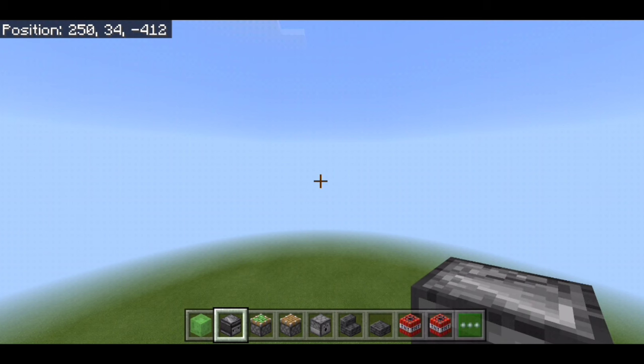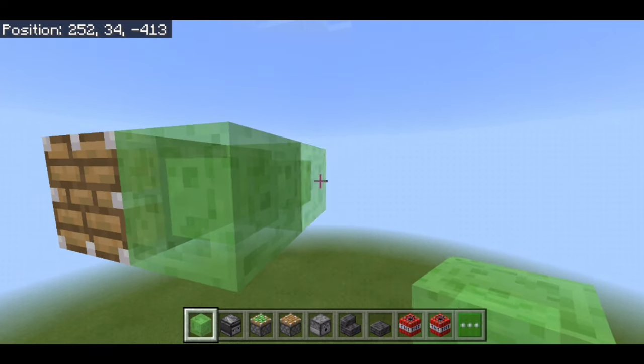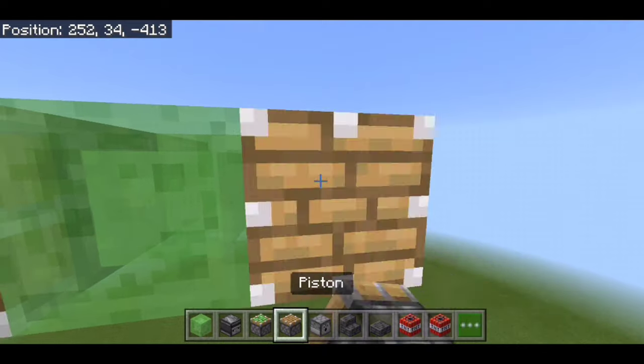We're going to start things off with an observer and a normal piston on top of that, 2 slime blocks on the side, and then the same thing: an observer with a normal piston.